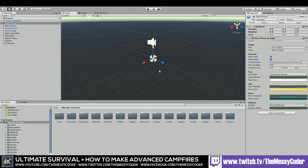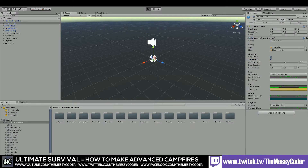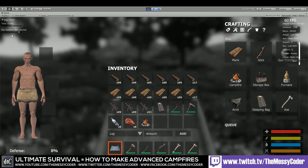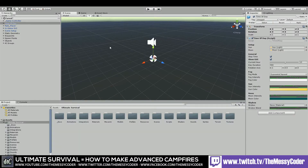Here we are inside the editor, and just before I kick off I want to tackle one of those annoying things that people keep messaging on YouTube and Facebook asking: how do you get rid of these little UI help guides? People have been asking this for a year now so let's show you again how you get rid of them.